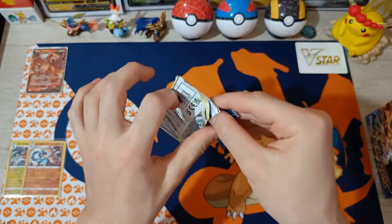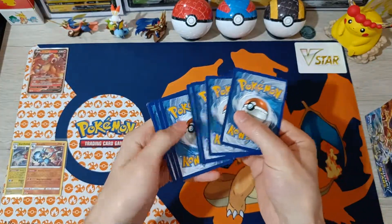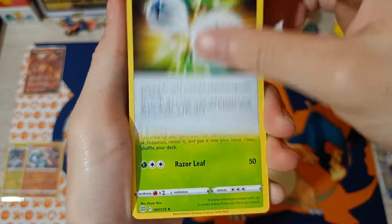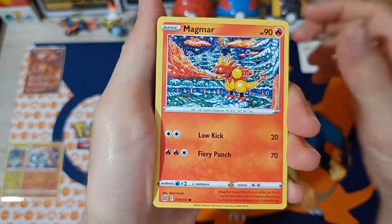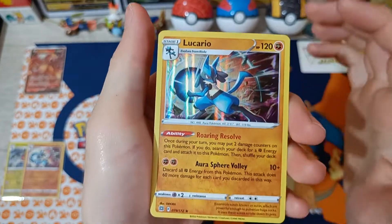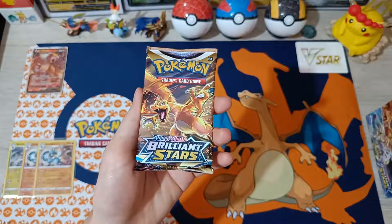Pack number 7: Torkoal, Double Turbo Energy, Corrado, Buizel, Holo Loocha, Throw, Magmar, Energy, Reverse Solk, and Holographic Lucario — pulled the reverse in the previous pack and now we got the holographic one. Let's continue.